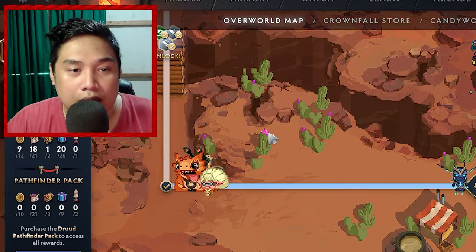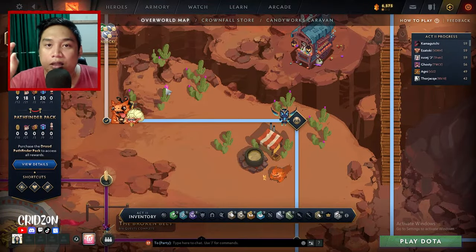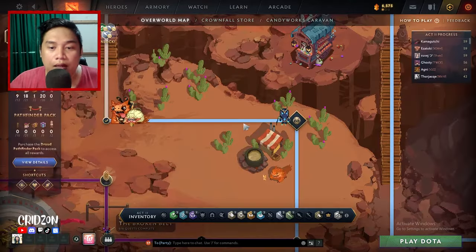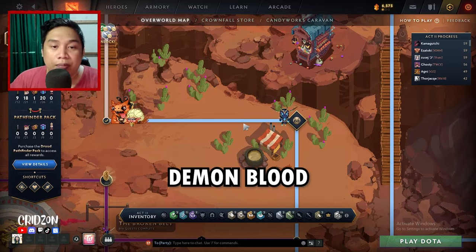This is actually the Cactus Flower. Once you click that one, you'll get the Cactus Flower badge. And you can submit it here. Then you'll be asked to look for the Demon Blood.